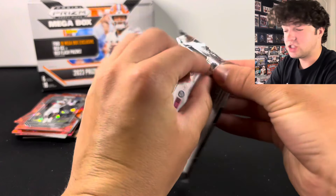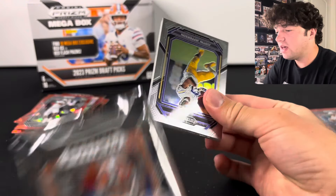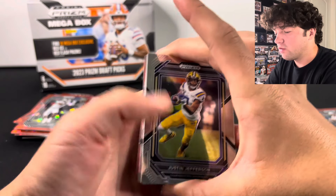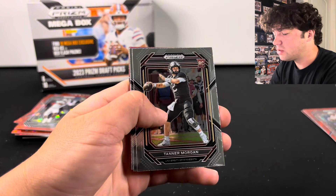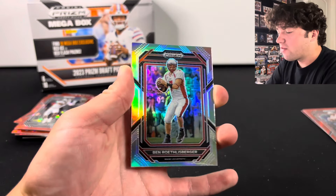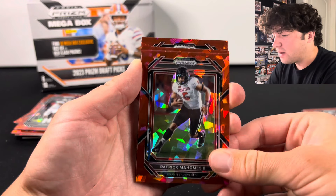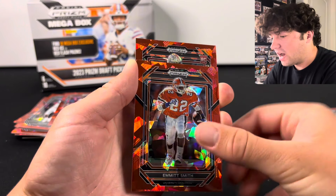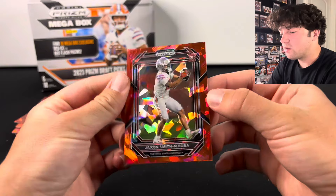Last pack — let's see if we can hit an auto or something out of here. It doesn't look like we're going to have an auto, but we do have another silver. There's Tanner Morgan, Aiden O'Connell, and Ben Roethlisberger on the silver. Here are our cracked dices — Patrick Mahomes, that's not bad, a good color match. We got Emmitt Smith. Ooh, a red symbol — come on. I think it might be JSN — yep, Jackson Smith-Njigba on the rookie red crack dice.